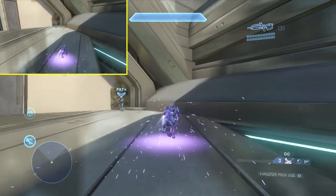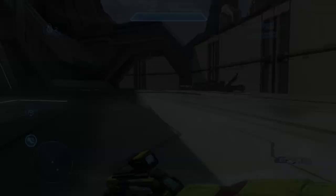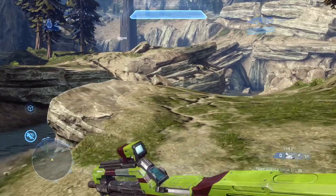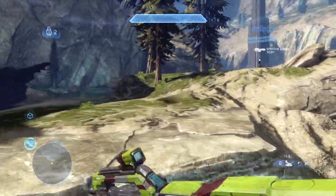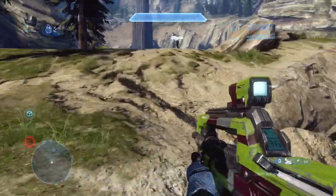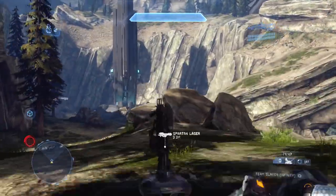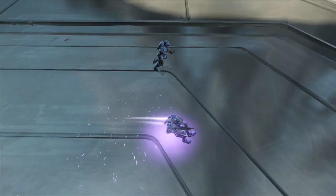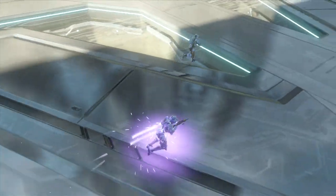What this means is that while the thruster pack is faster than a normal Spartan's walking speed, it is not faster than a sprinting speed. So you should not thruster pack while sprinting towards a location. For example, right here on Ragnarok sprinting top middle for the Spartan laser, there is zero point in thruster packing in the middle of doing so, because this will actually slow you down.